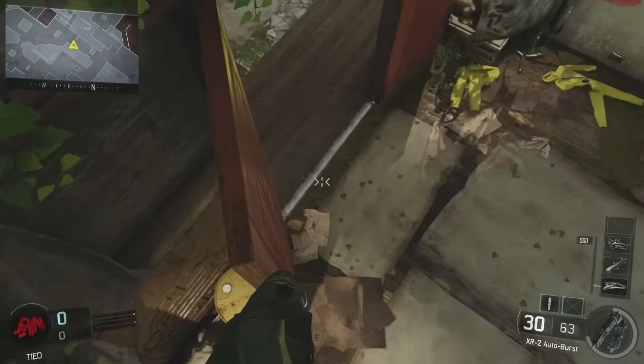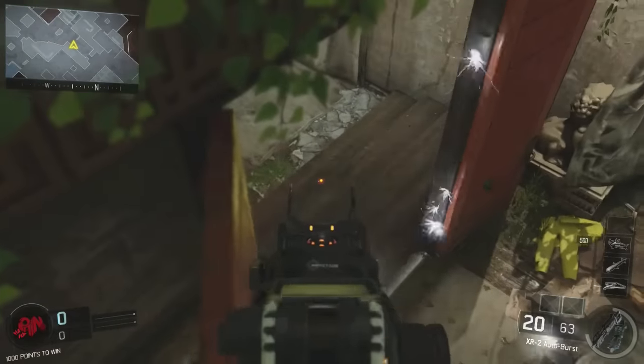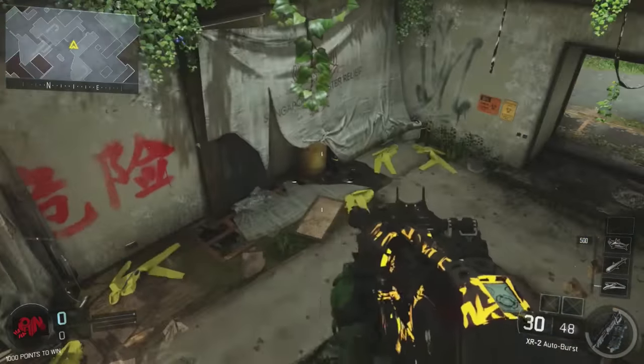Everyone will see where the hell you are on top of that red door. But if you're playing Search and Destroy, where you only got one life per round, you'll be able to pick them off quite easily and they won't see the kill cam unless you kill the last guy. This is a pretty fun glitch to do since no one's gonna expect you to be up there — it's always good to give them a little surprise.